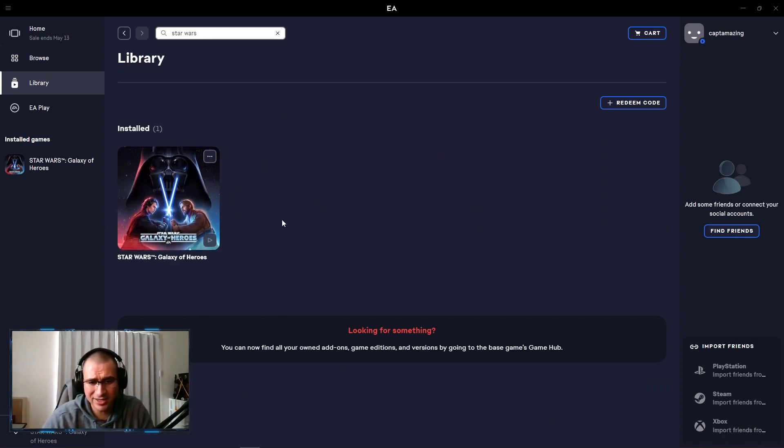You just click on it and download it. You'll have to log in. I did have an EA account — I didn't have it linked to my Google. When I logged into my Google account, it asked me and linked up the two. That's how I was able to link it up.